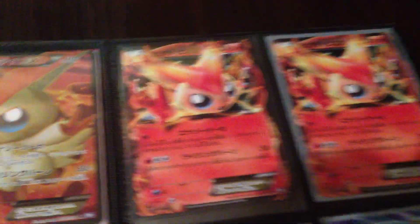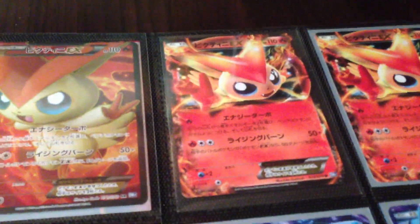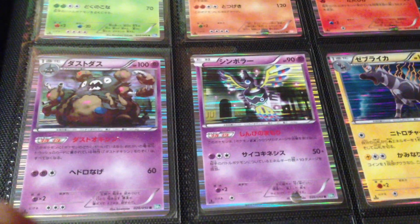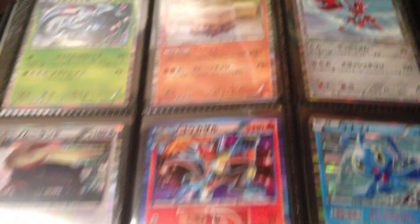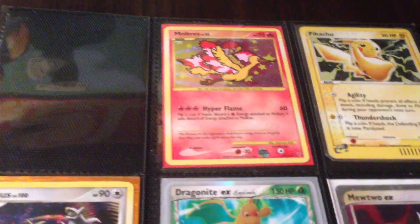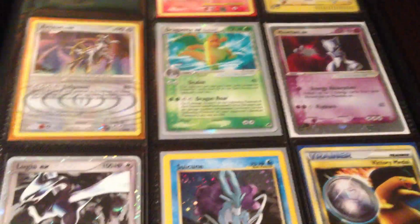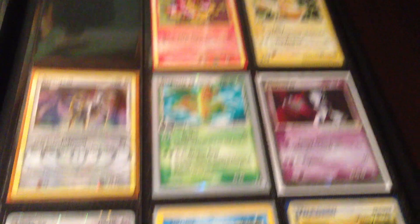Now we move on to the Japanese stuff. Still got that Victini EX Full Art for trade — looking for really good offers on that. Still got one Lugia left. And then getting into the Hollows as well. Now from these cards, not all of them will be for trade. Such as this Victory Medal. The rest are for trade.